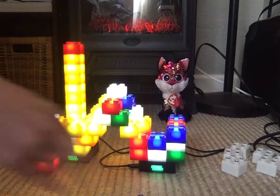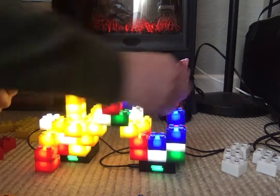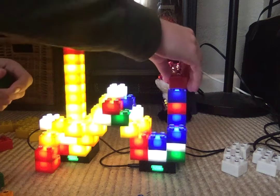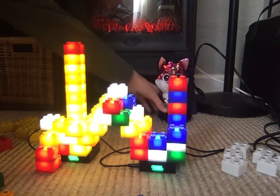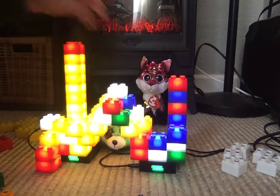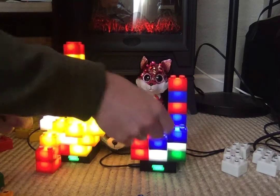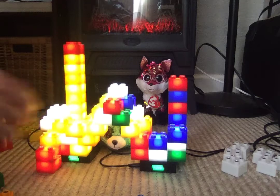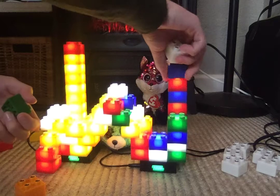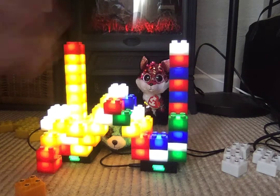I think we're missing some important steps over here on this side — I think we gotta build this guy up. Let's do red and blue. Blue and red. I see you. So there we go. Gotta add some green somewhere. I like this blue and red tower — it's very colorful. Let's add a little white beacon to it.